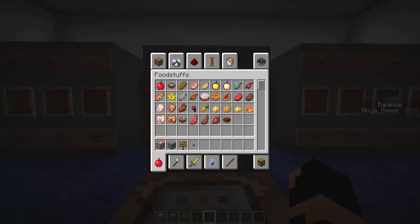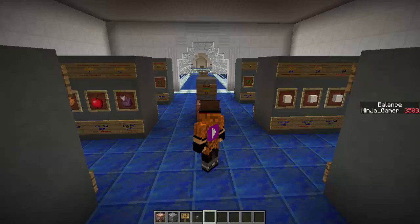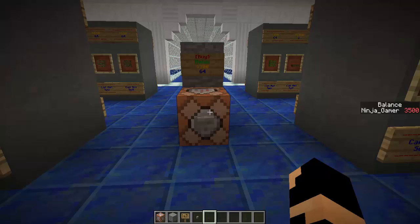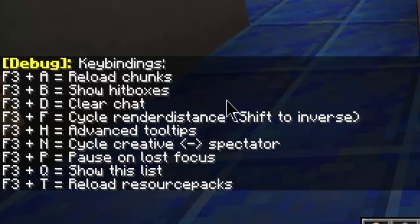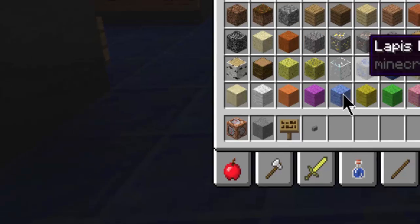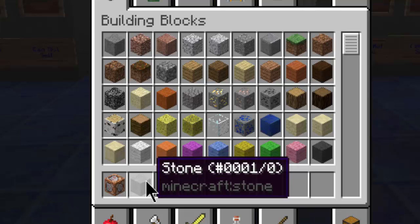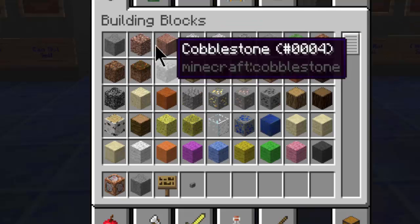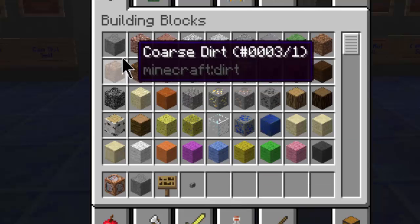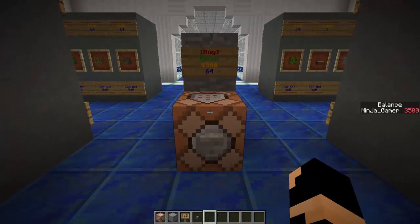For other blocks, to get their item codes, press F3+H for advanced tooltips. That shows you the item IDs — for example, stone 0, stone 1, 4, 3, 5. Basically when a block has a variant number, you have to add that extra number before the item count. But if it doesn't have one, you leave it blank, otherwise it's not going to work.